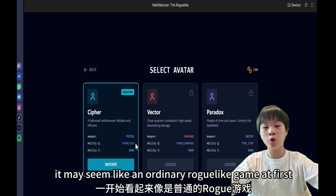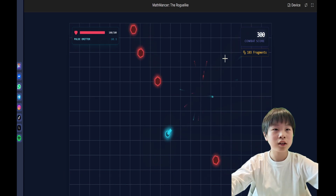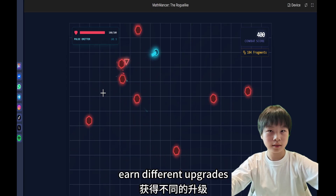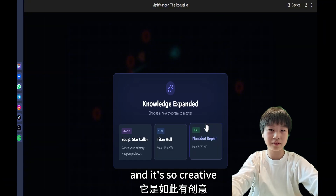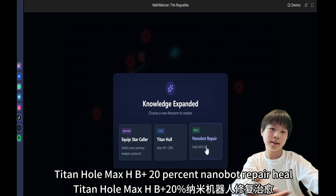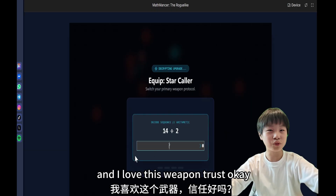It may seem like an ordinary roguelike game at first, where you shoot some bad guys and earn different upgrades. For example, Titan Hole — these are all names created by AI, by the way, and it's so creative. Titan Hole: Max HP plus 20%. Nanobot repair: heal. Equip star collar — it's like a shotgun, and I love this weapon.